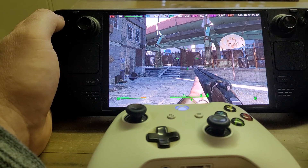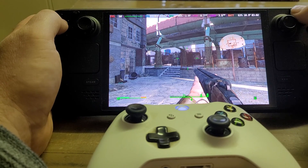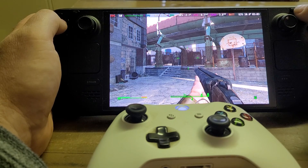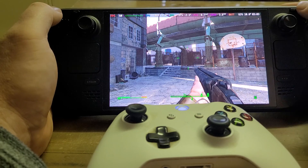Hi everybody, back with another Steam Deck video. This one is a problem-solving one for a rather odd situation you get — this happens in Fallout 4 and can happen in lots of other games as well — where the controls on your Steam Deck, and sometimes your gamepad too, kind of go wrong.